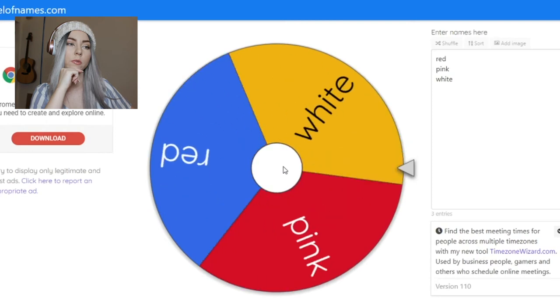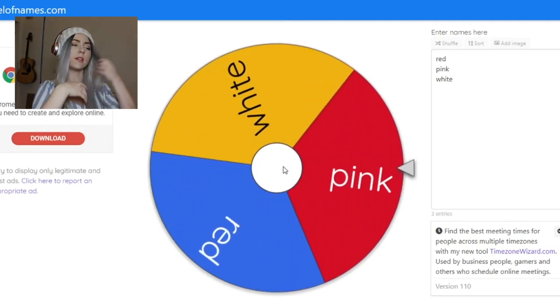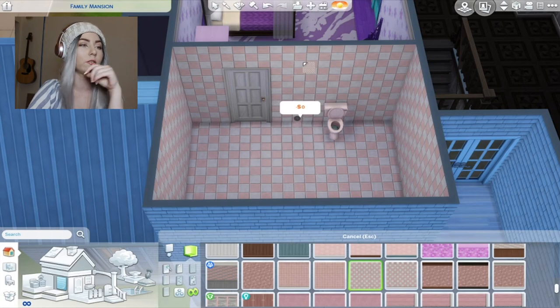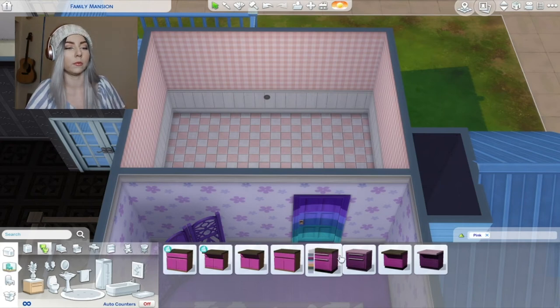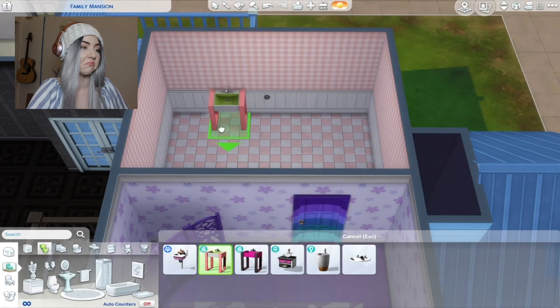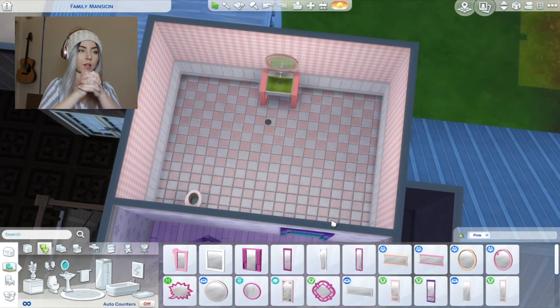Let's find out what her bathroom is gonna be. You know what, that kind of makes sense. It kind of looks like a mental hospital in the 50s. Okay, they don't have light pink. This is arguably purple - you lie to me and I don't like it. I never know how to fill up big bathrooms, I just don't know how to do it.